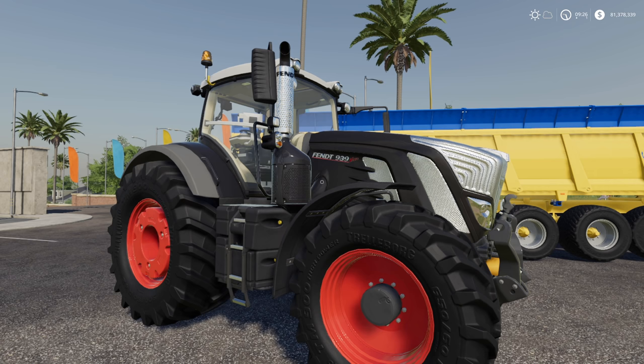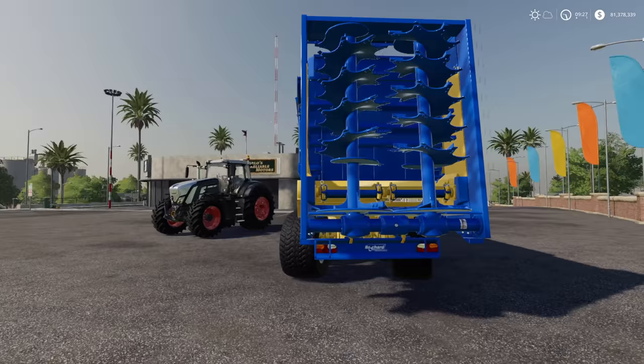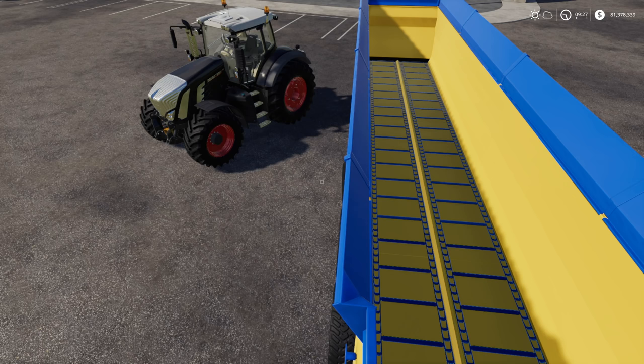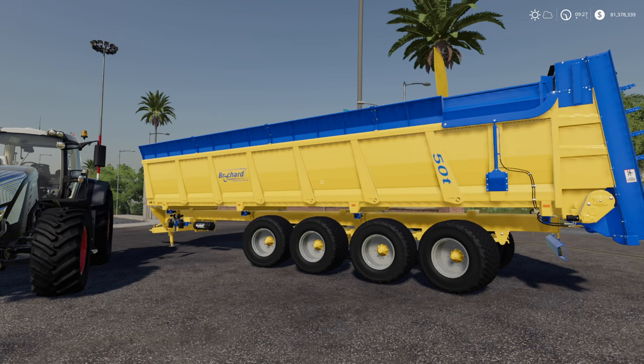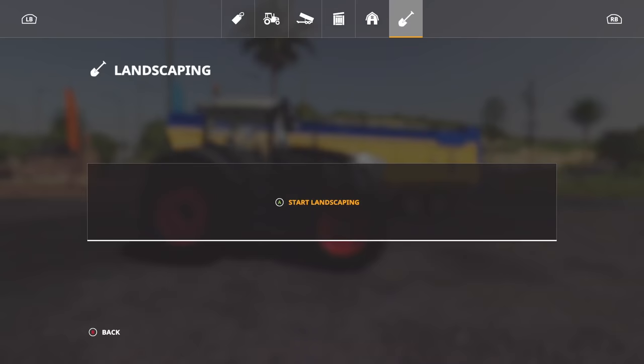Here we are in Farming Simulator 19. We've got two mods: the Fendt 900 Black Beauty from FS17, and the spreader right here - 50 feet, this thing is awesome, it is humongo. I don't see a reason to use it if you're using workers. If you're using workers, get the smallest one possible and just let the workers do all the job.